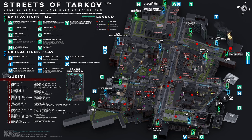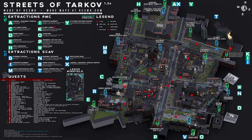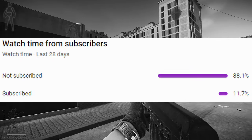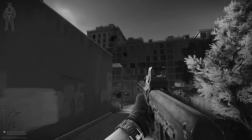Hey, I've realized I have a bunch of Streets loot run guides but don't actually have a Streets guide itself, so I figured I'd make one. Streets consists of six zones — bottom left, bottom right, middle left, middle right, top left, top right. This video will teach you the basic shape of the map and where things are located. Over 80% of you watching aren't subscribed, so hit that subscribe button — it's free and helps me out.